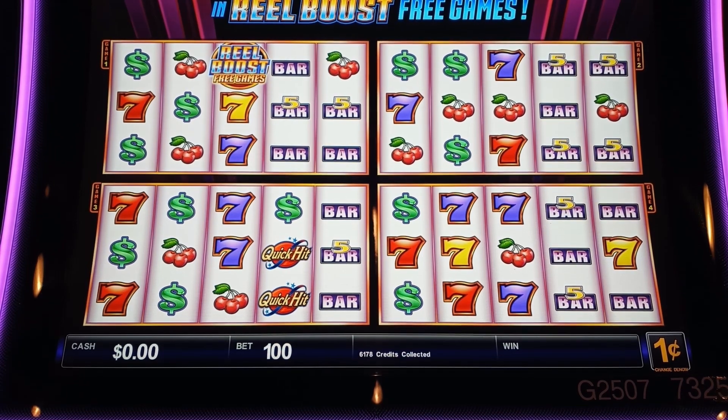All right, this is Quick Hit Real Boost. You can play up to twelve free games if you get really lucky. We're going to play two dollars a spin — actually, I'm feeling pretty lucky so let's do three dollars a spin for a couple spins. If we're hitting maybe we'll move it up, if not we'll move down. I don't normally play Quick Hits games, but lately I've had fun with them.